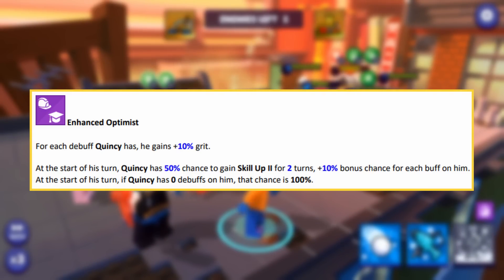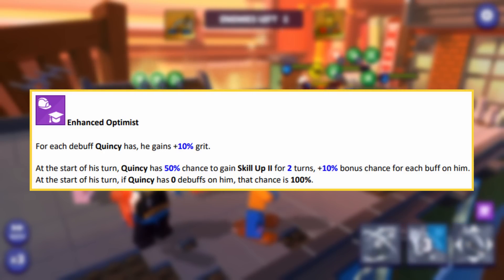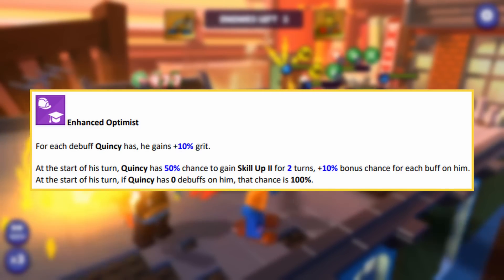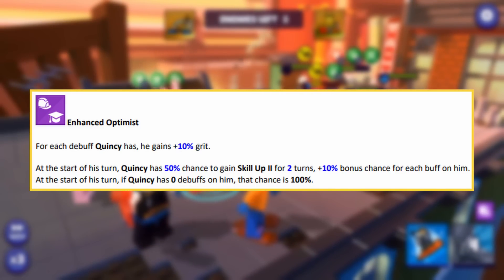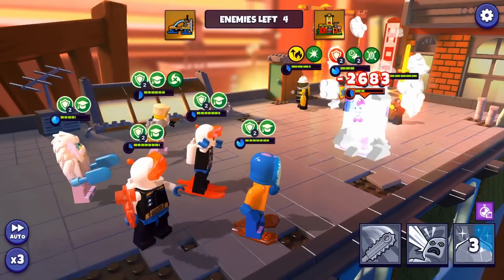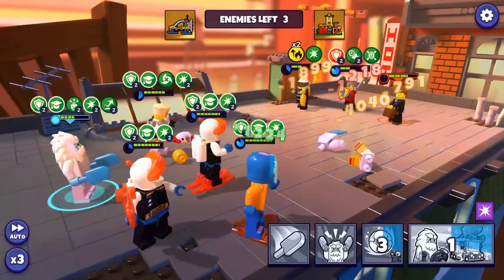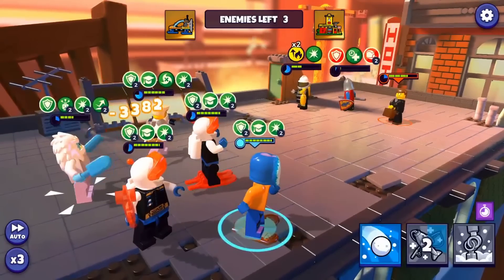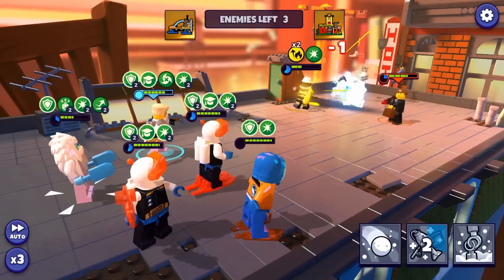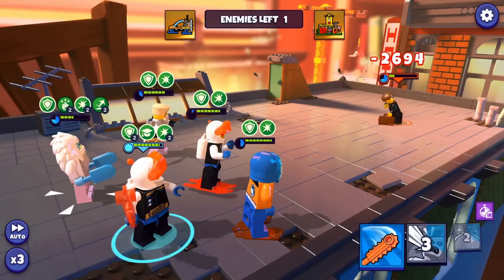With his passive, for each debuff Quincy has he gains 10% grit. At the start of his turn he has a 50% chance to gain skill up 2 for 2 turns, plus 10% bonus chance for each buff on him. If he has 0 debuffs at the start of his turn, that chance is 100%. He'll be getting skill up very often, and since it lasts 2 turns, even if he doesn't get it again the next turn he'll still have it for one more — meaning more debuff clears with his basic and more heal block 2 inflictions.